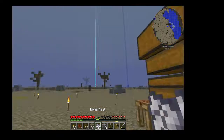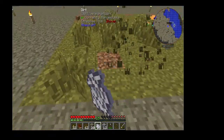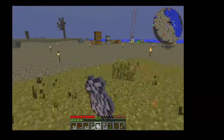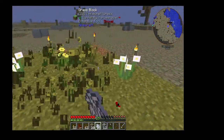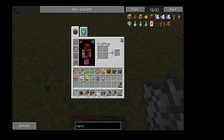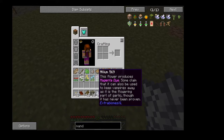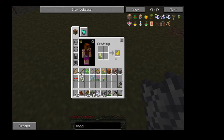If I use just bone meal, do I have a chance to get an oak sapling or anything? It looks like I'm just getting these weird flowers — and more bone meal! You can get bone meal from using bone meal. I don't even think about that. But yeah, it just looks like I'm getting these flowers. That's weird — it's just a whole bunch of different dyes.